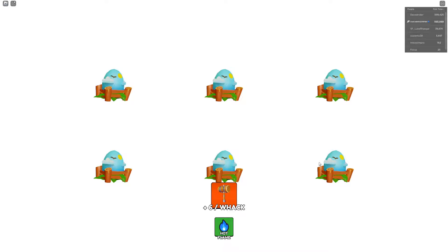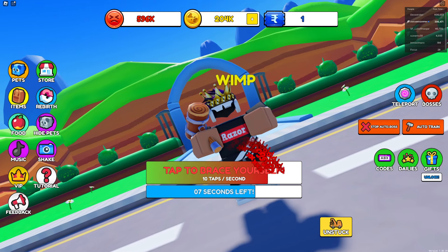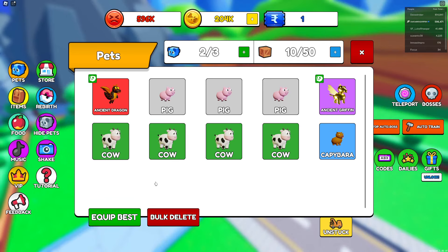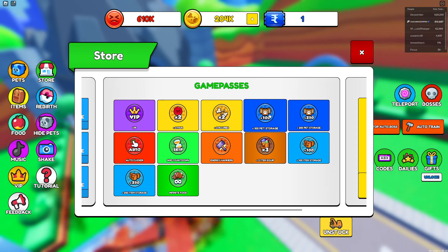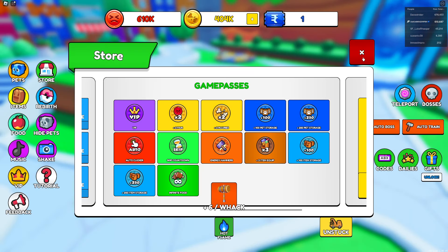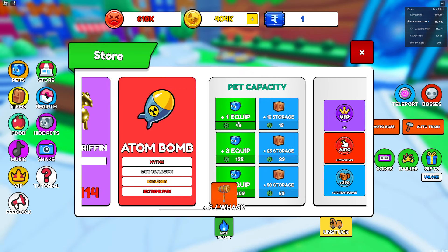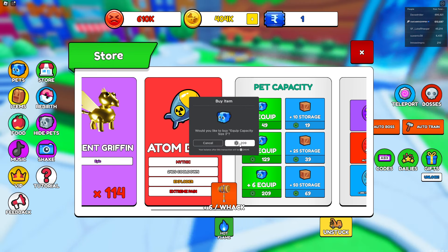I don't even know if these pets are good but I'll take it. Equip best pets — but I can only equip three. Could I buy more pet equip slots? I see item equip and pet storage — oh, here it is, best deal, I'll buy this.